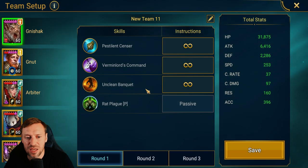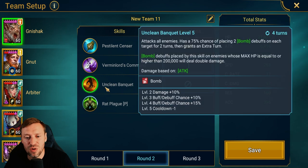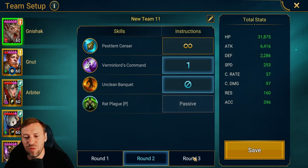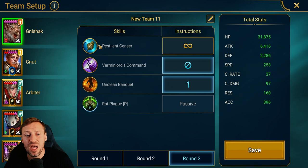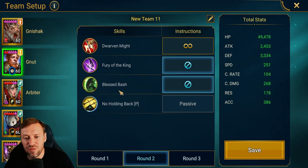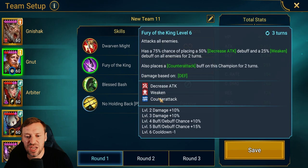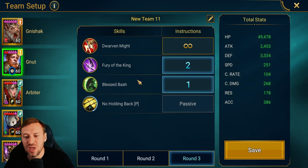Rat King can do what he wants on the first turn. Second turn we are locking out his A2 — we want to save that for the boss. His A3 is going to open up, and then we want him to do his A1 as well because that means we can throw out even more bombs at the boss. For Ganu, we're going to lock out his A3 for the entire fight. First turn he can use Fury of the King — AOE, damage decrease, attack weaken, all that good stuff. Round three we're going to open up with his A3 for crazy damage, obviously chipping away at the boss.